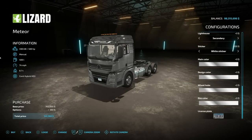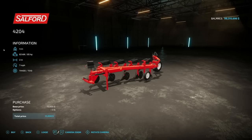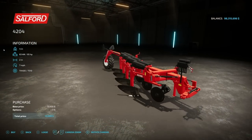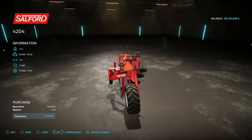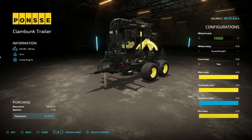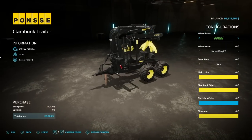Next we have the Salford 4204 — this is a new plow for all platforms. It requires 85 horsepower, works at two meters wide at seven miles per hour, with no customization options.